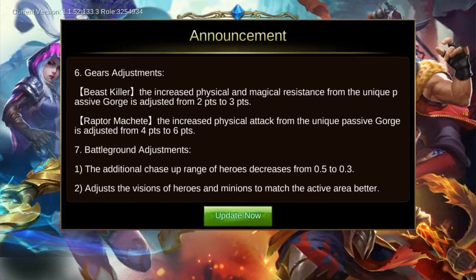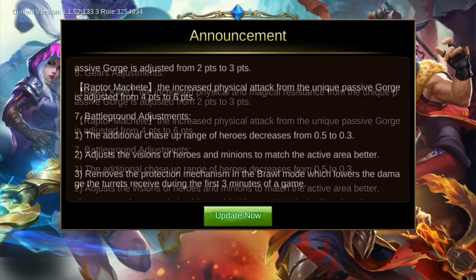For gear adjustments: Beast Killer's unique passive physical and magical resistance charge increases from 2 to 3 points. Raptor Machine's unique passive increased physical attack is adjusted from 4 points to 6 points.